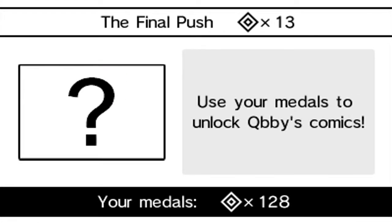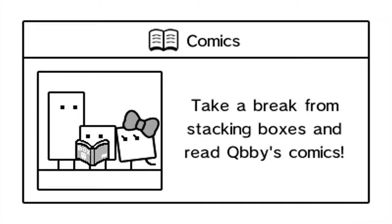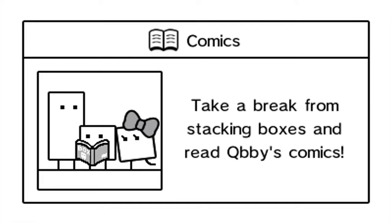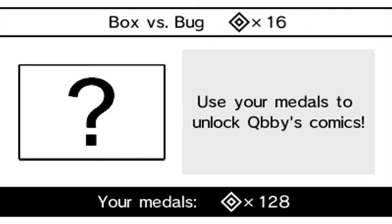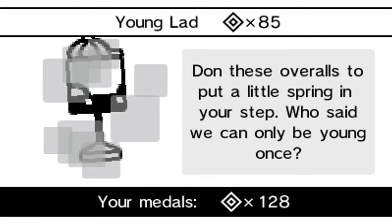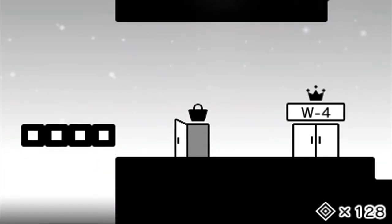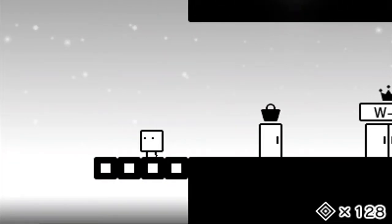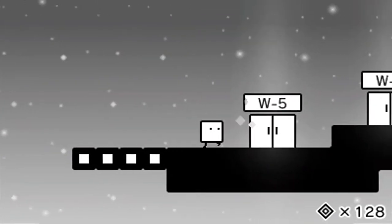We have all three different options available to us. We can get new comics, new music, and new costumes. There was an extra set of comics. For costumes, we have the young lad costume, which we have enough for, and cat. These two are both very high in price for medals, so I'm just gonna leave all that for now. I will buy all of this stuff at a later point in time. But for now, how about we hop on the elevator and head upward to our next set of worlds.